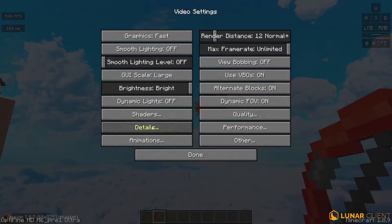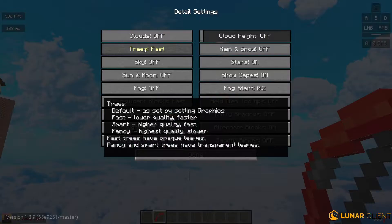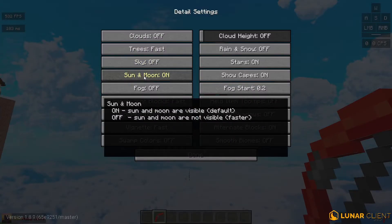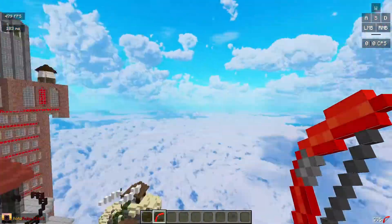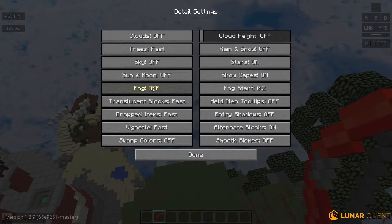Now let's go over to Details. Turn off clouds, put trees to fast, put sky to off, and sun and moon to off — or you can keep them on, it's up to personal preference. Turn fog off because it's just bad. Translucent blocks to fast, dropped items also fast.